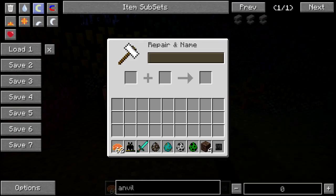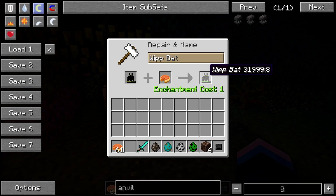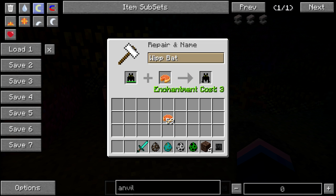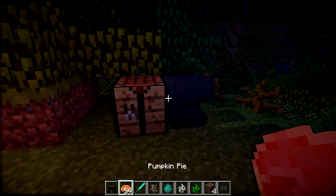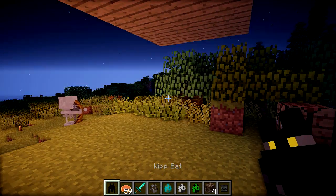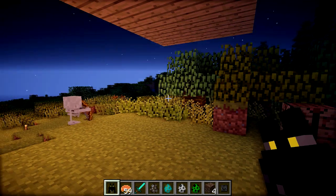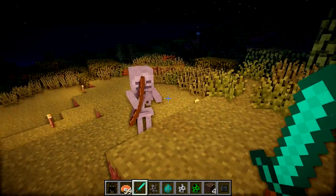To actually heal up your bat, you can place it in an anvil along with some pumpkin pie. You can see it's got an enchantment cost, and then you can repair your bat like that. Then you place it in again with more pumpkin pie and repair it again, and finally do it one more time to fully repair your bat. That took three bits of pumpkin pie, and my bat's in fully working order again. If I right click on it, you can see it's got 16 of 16 health — that's pretty much how you repair your bat. Probably 'healing' would be a better way to describe it.